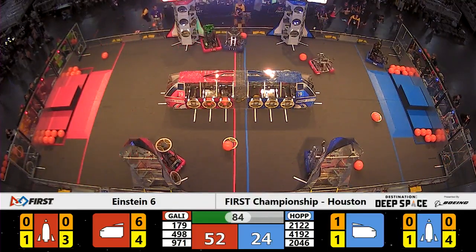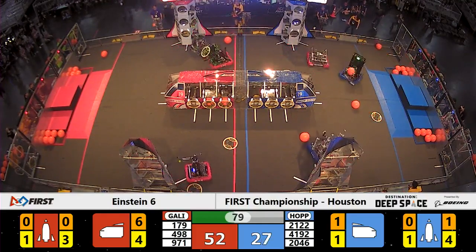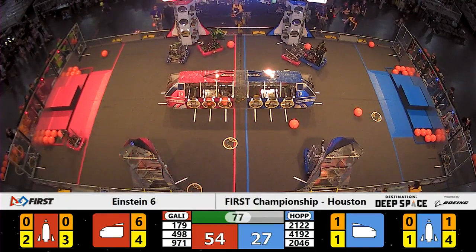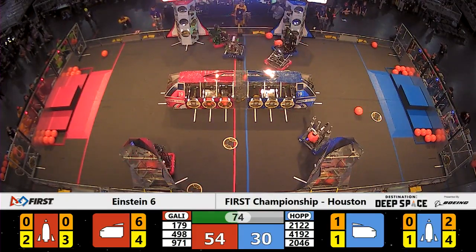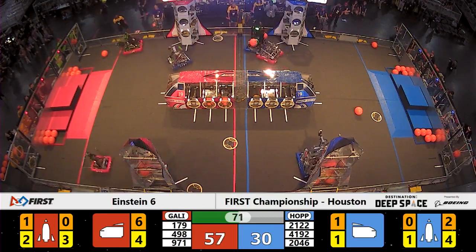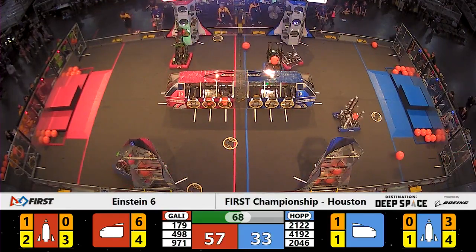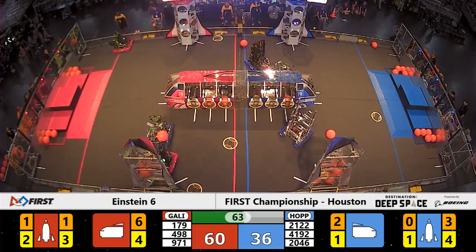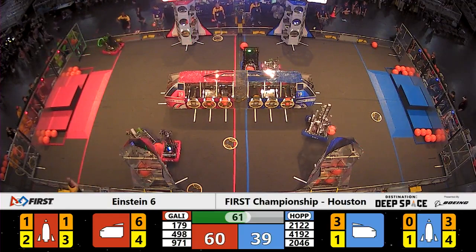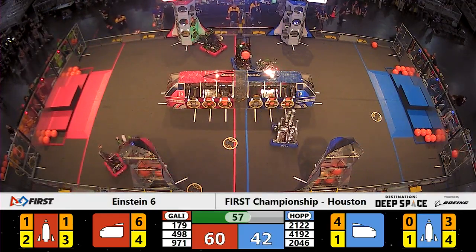52 to 24, your score so far here in Einstein match number six. Team Taters — aptly named team from Boise, Idaho — working on the near side Blue Alliance rocket ship. They're not seeing much of a fight put up on that side of the field. However, their alliance partners are not quite having the same story over near the Blue Alliance cargo ship. Team 498, the Cobra Commander, still playing defense against Team 2046 of the Blue Alliance.